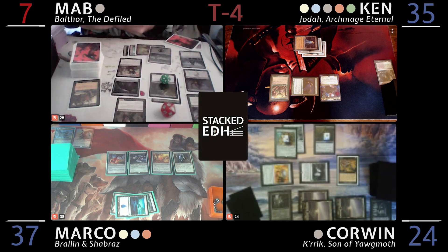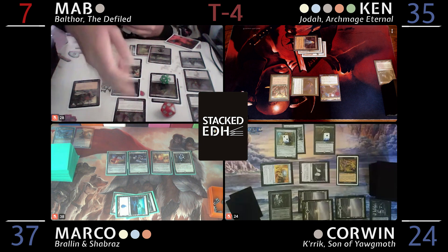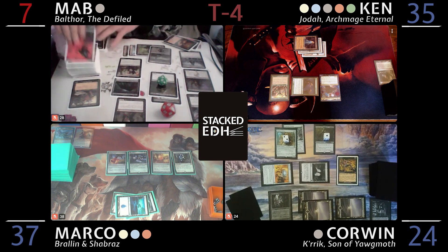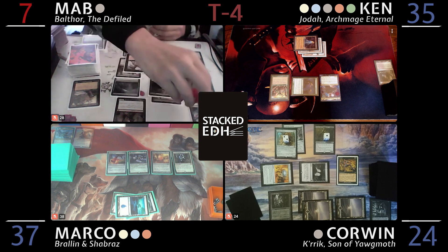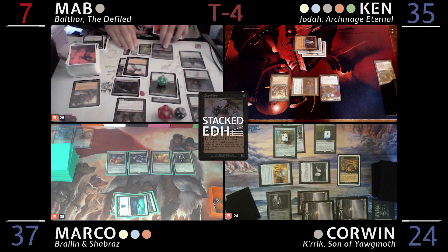Creature count: one, two, three, four, five — a CMC five or less into hand. Crick has gotten seven counters now. Getting Chainer. Now it's a land so that stops. Pay two more life going to 21 — I'll cast Putrid Imp. Seems like a mono-black deck to me. I gain a life off that and you all lose a life. I'll discard Chainer, discard Gruesome Scourger, discard Stinkweed Imp.